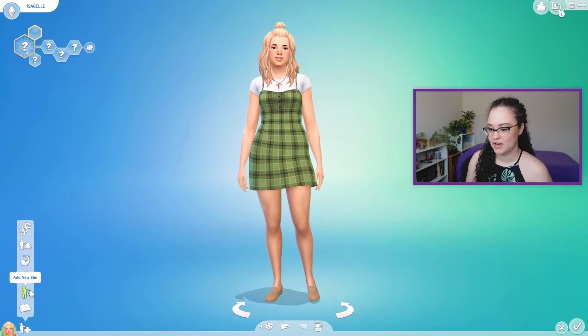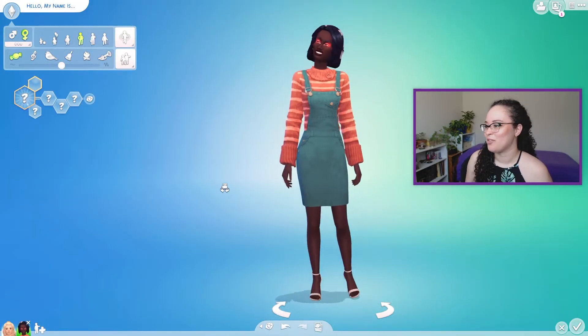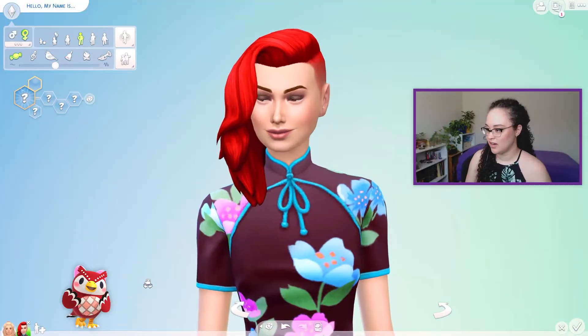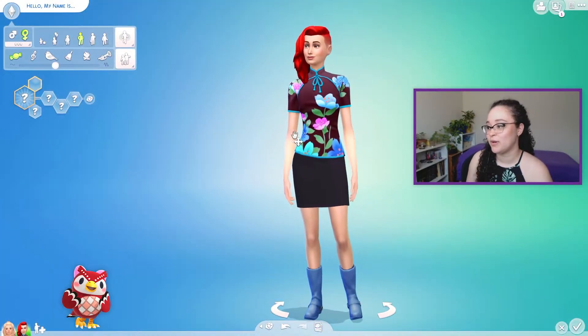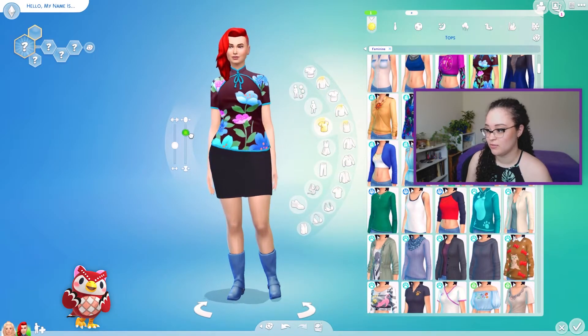Let's make a new Sim. The random townies that they generate really do have some fashion choices. I think we can work with this. Now Celeste is quite a round little baby, so we're going to make her nice and cute and round.